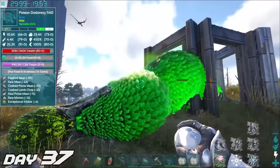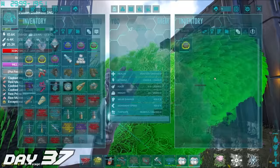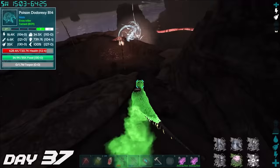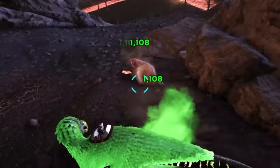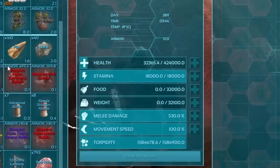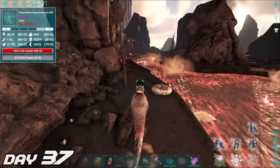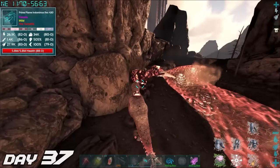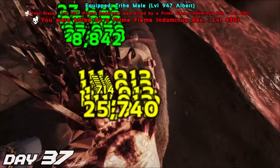The next best thing we could possibly get would be the flame dodo rex, and you remember that one from before. We went back to the volcano island and our poison dodo rex was doing mad torpor — we knocked out this flame dodo rex with ease and forced it to be our friend forever. Well, until it dies, which will probably happen soon. We named this big-ass fire chicken Blaze. We took Blaze to go and take on all the foes that it possibly could, ran into this prime flame Indominus Rex and started munching away at it — everything was going so good, and then we died.